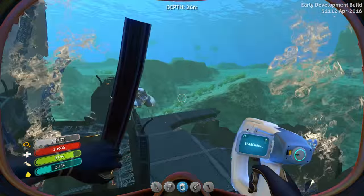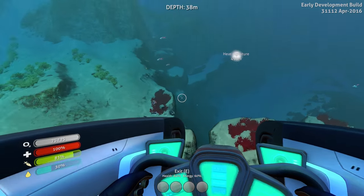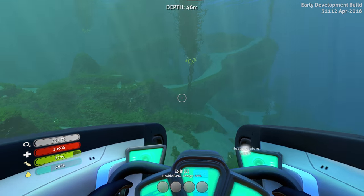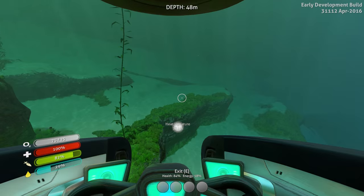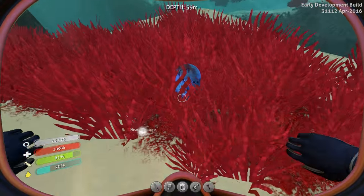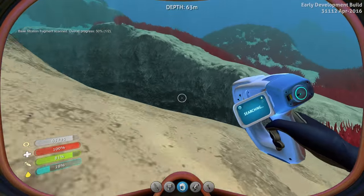Alright, Seamoth, where'd you go? Oh, there you are. Here we go. Heat signature, here I come. I need water. It's a different kind of fish. Apparently not very friendly fish, because they're banging themselves against the outside of my ship. What is that noise? What is this? Creature egg.